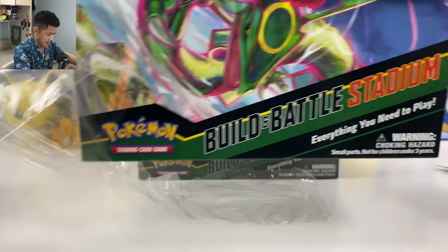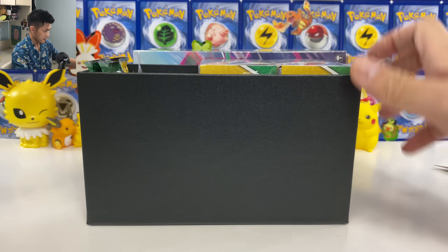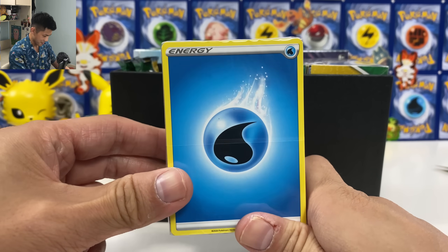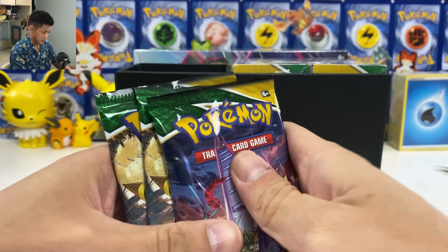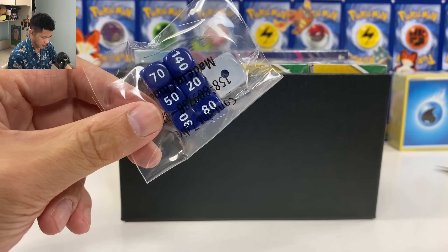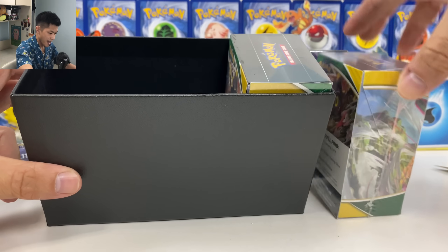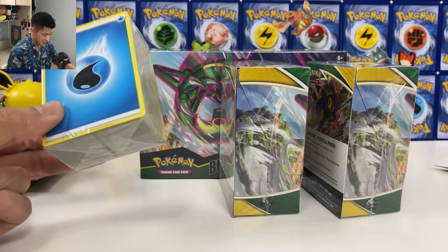Okay, first box — very similar to the ETB box. Wow, what is this? Energy card? Oh my goodness, 121 energy cards! And four packs. We've got two Umbreon, one Sylveon, one Duraladon. These are so similar to the toolkit, the blue one. We've got condition markers, two pre-release packs, and that's it. No code. I wonder why this is so heavy — it's because of this energy cube.